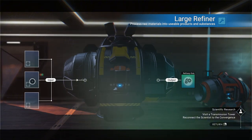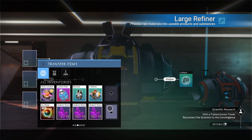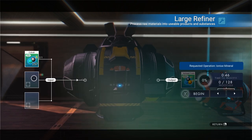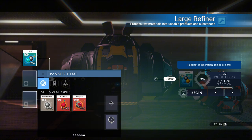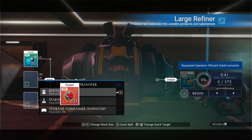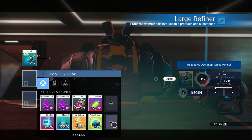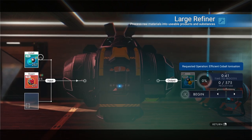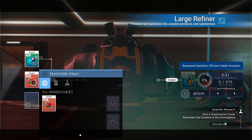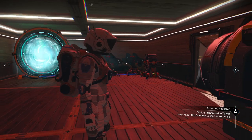You get three slots in the large refiner so you can combine things together to make newer items - not just different items, but you can combine items to produce more. For example, we're going to use cobalt. When you put cobalt in and add it with oxygen, look at the output. Without oxygen, it's a two-to-one ratio: for every two cobalt you get one ionized cobalt. But when we add oxygen, it becomes a two-to-five ratio - for every two units we get five ionized cobalt. That's a really big jump and very handy. This refiner doesn't run on any fuel, which is fantastic.